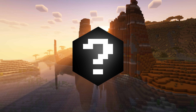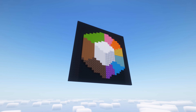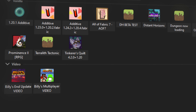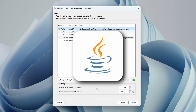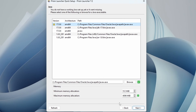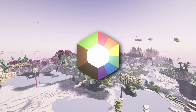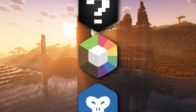In second place we have the Prism Launcher. This is a fantastic launcher that I find myself using every so often because of how great it is to keep instances organized. It doesn't reach the number one spot because it's not that easy to use and it doesn't install Java for you, which can cause issues depending on what mods or mod packs you play. They frequently keep the launcher up to date and may fix these problems, and for many people this is the best launcher — but for those reasons it gets second place.